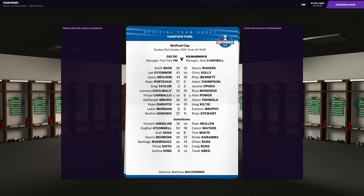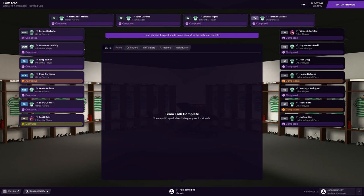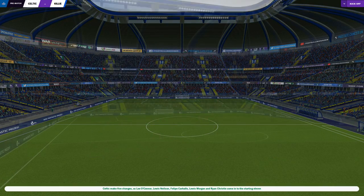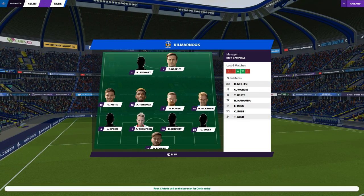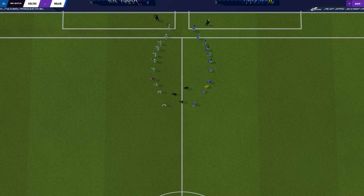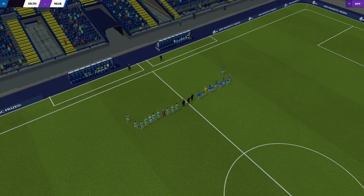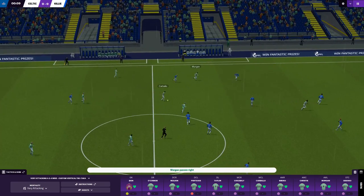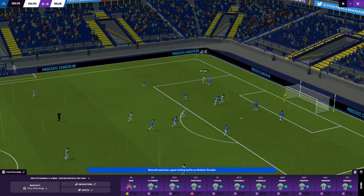Going into this Betfred Cup semi-final, we have some players who weren't registered before now — Felipe Carballo, a free transfer signing, and Owen O'Connell is on the bench. We've got Leo Connor coming in at right back, Lewis Nielsen at centre half with Ryan Porteous, Greg Taylor at left back, then Cooley, Bali and Carballo in midfield. On the wings, Lewis Morgan on the left, Mbuku on the right, Christy in the number 10 role with Sissoko up front.